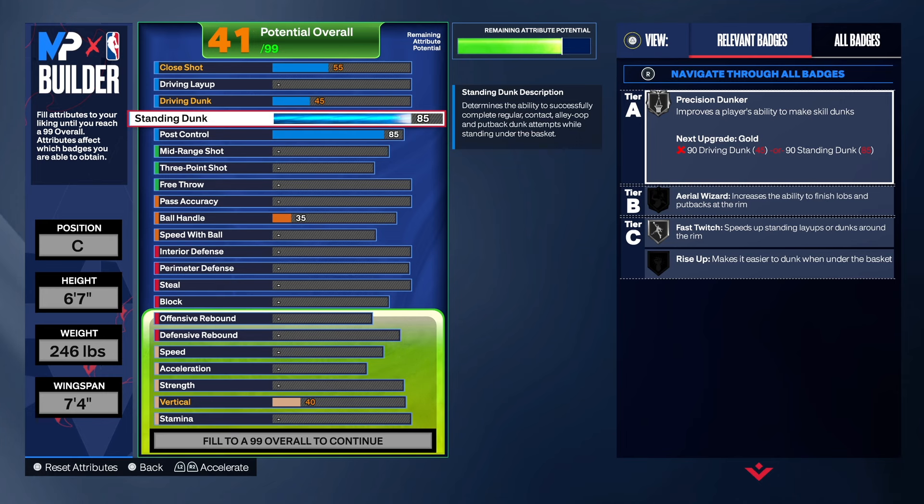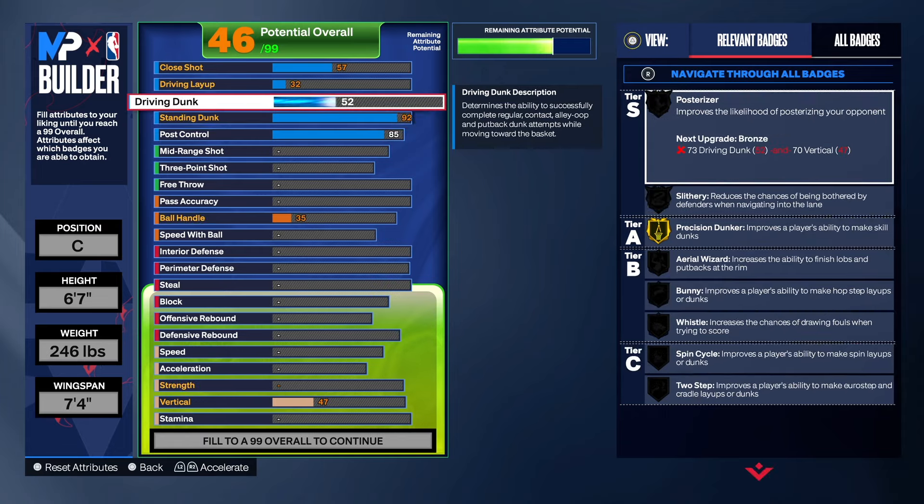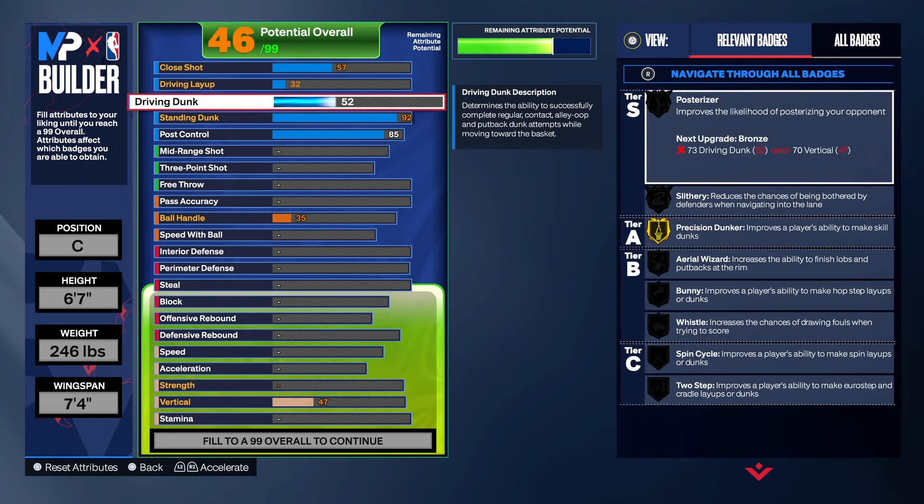For standard dunk, you can do 85 if you want, but I wanted to take it a step further to 92 because 92 gives me that Fast Twitch on gold. A lot of people stop at 90 — I don't understand why you don't want that Fast Twitch on gold. We took it to 92; we don't get the big man contact dunk but we're not worried about that. We do get a 52 driving dunk, 32 on the layup, and 57 on the close shot — don't say it won't work, it will work.